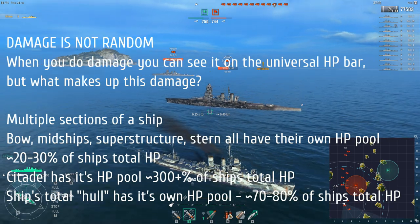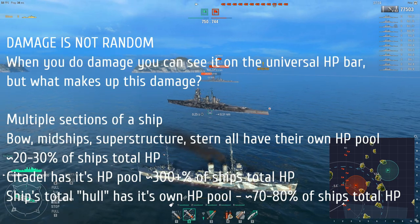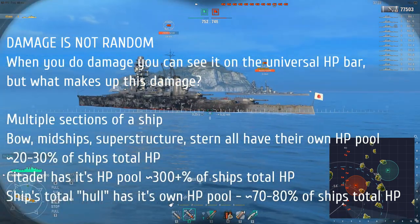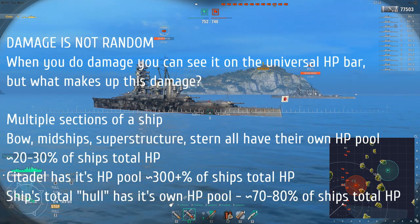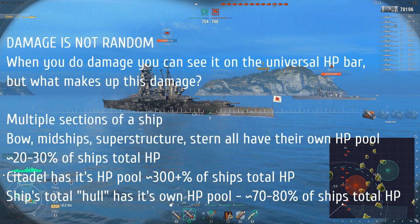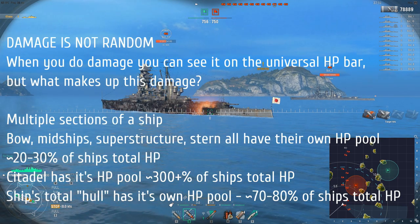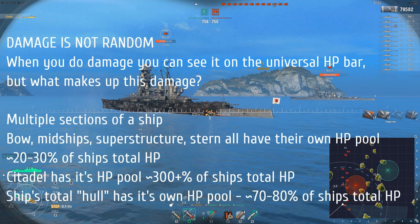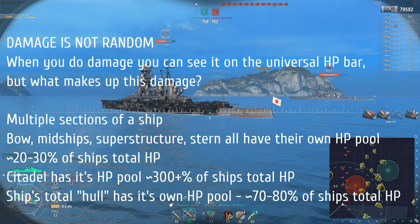Finally, you have the ship's total hull HP pool. This is the concept that's a little bit strange. Aside from all the sections, there's still sort of an overall hull HP, and this is about 70 to 80% of the ship's total HP. If you drain all of that and the HP of a certain section, you can reach pretty much 100% damage saturation, which I'll get to a bit later.